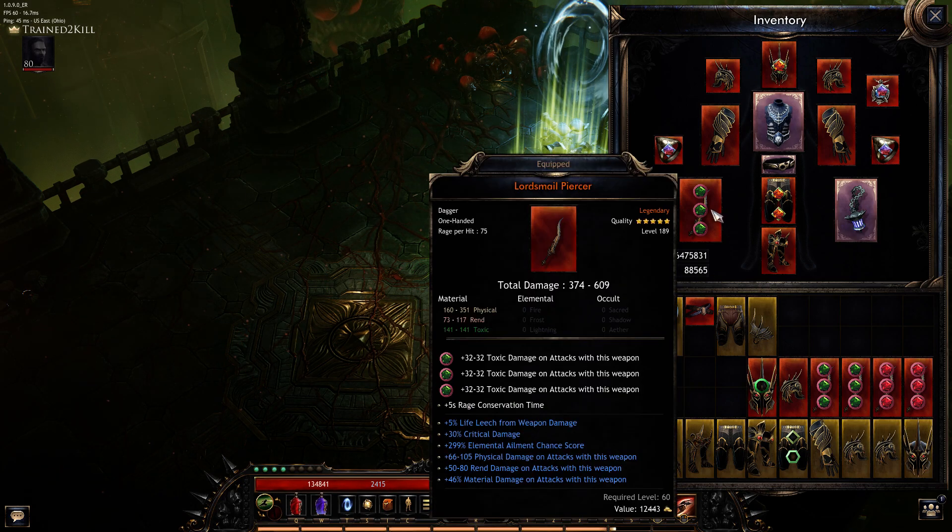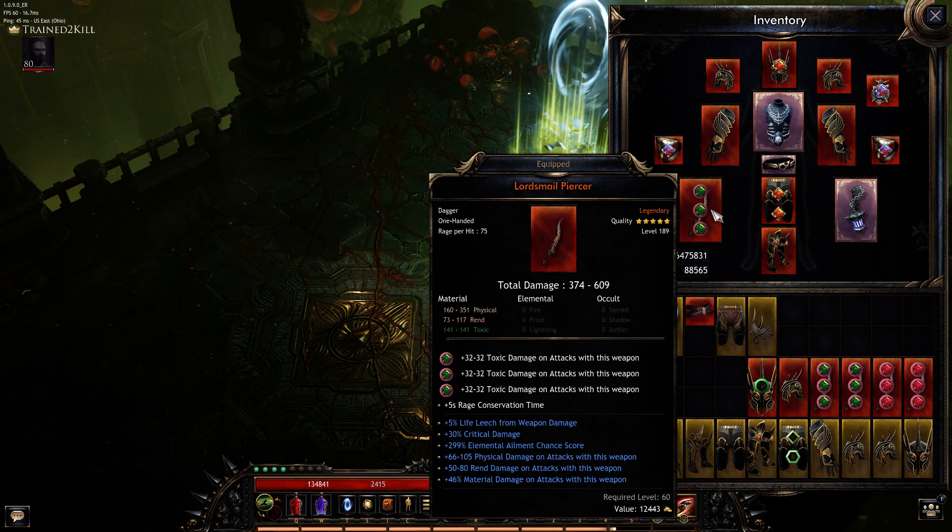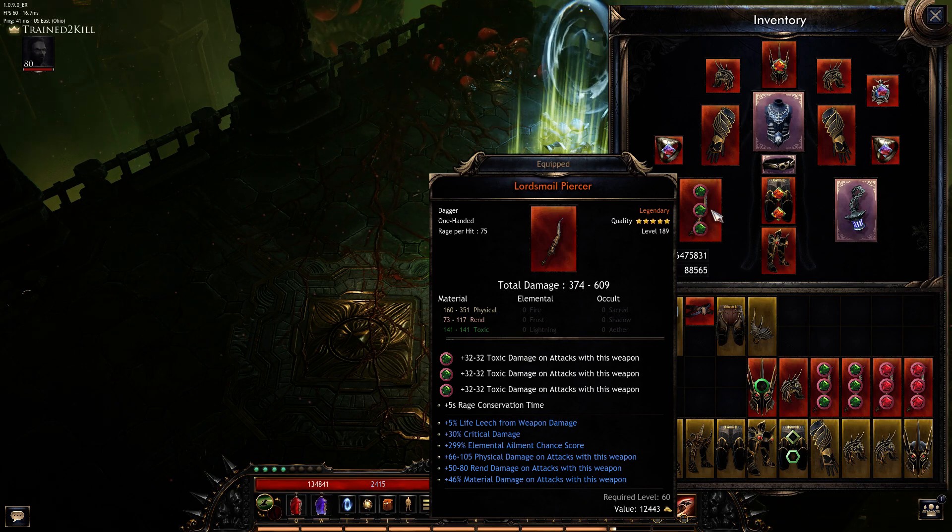I have a good dagger — these are really hard to craft and it took me a long time. You want life leech on the weapon because even with lots of resists and health, these things hit hard at 187. Getting life leech from the weapon means every bit of damage you do, you get 5% of the damage back into health. That's really nice.